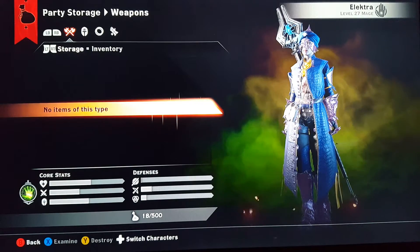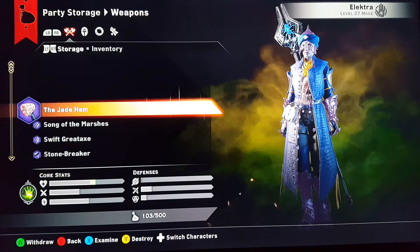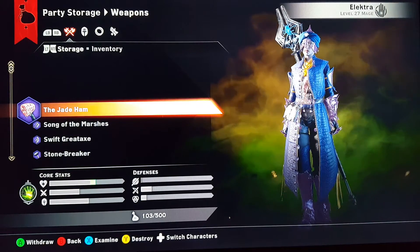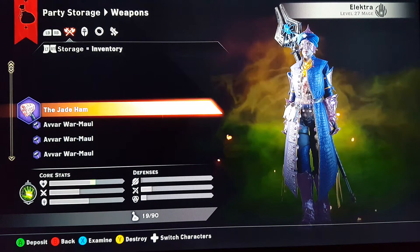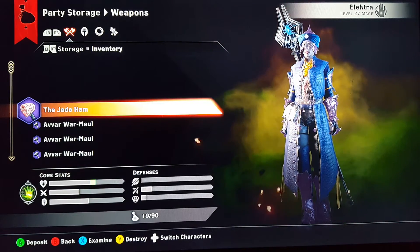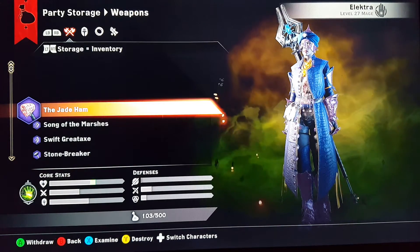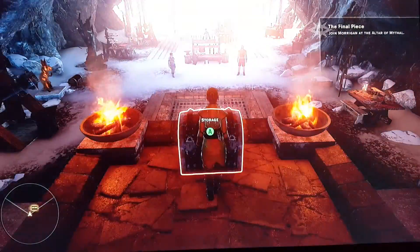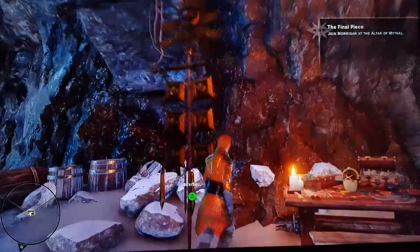The Jade Ham is in our storage, and there it is in our inventory too. It's pretty easy — just press A and B at the same time. Make sure it actually does get duplicated before you sell it off.